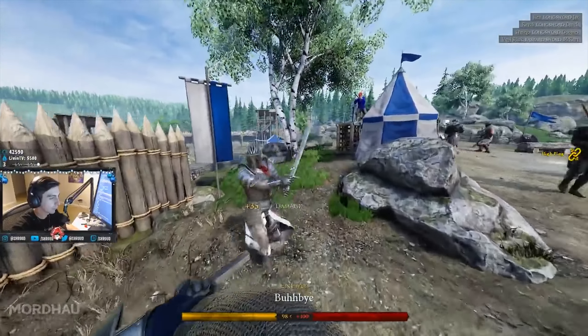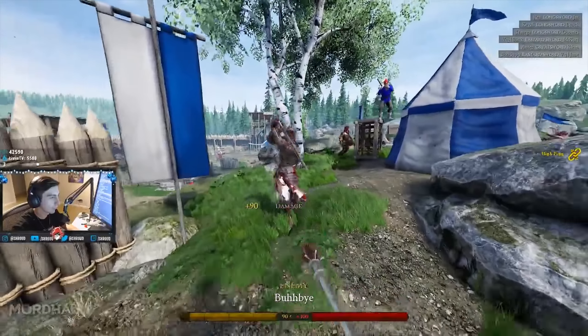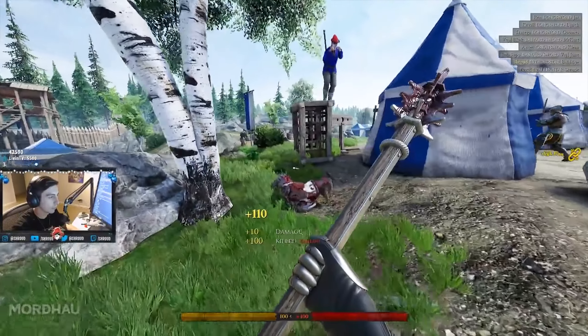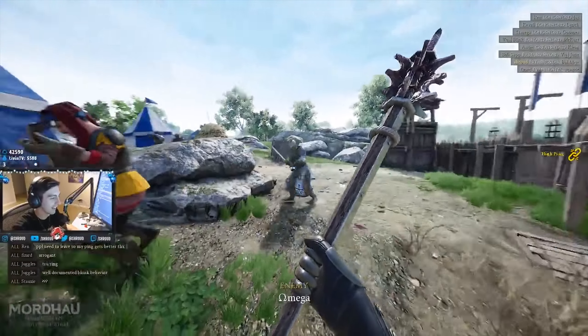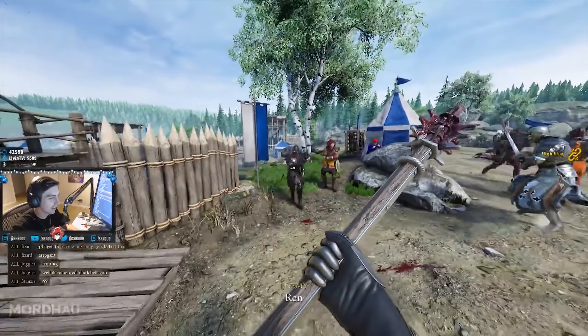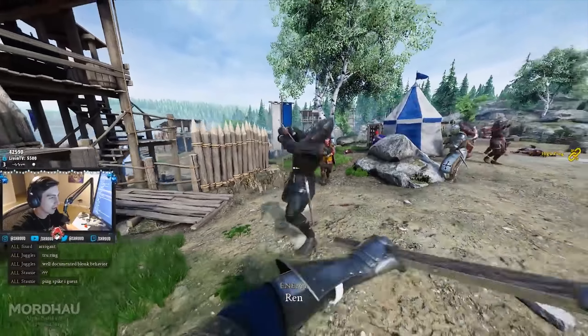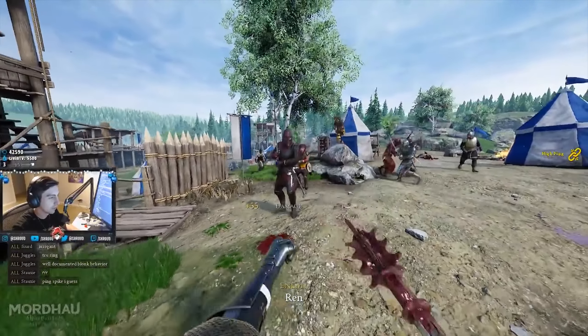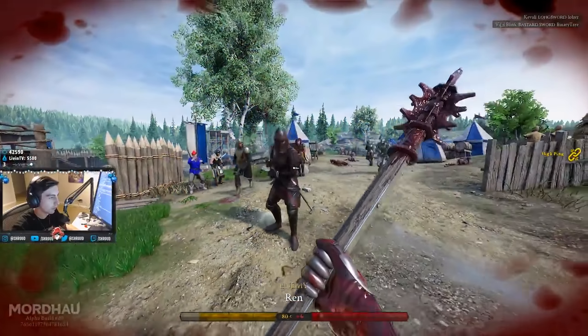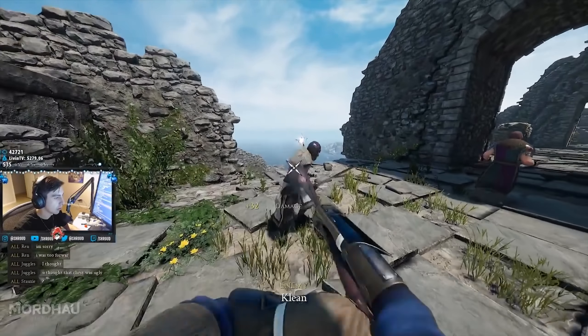Some might propose sprinting to be the default and pressing shift to walk instead, but this would cause its own issues. Noobs would be running across the map on low health and stamina, as they would never walk to regen. Pressing shift to sprint is a universal standard across FPS games now, and you could end up with players constantly walking when they intend to move faster. I know this annoyed me in Mirage: Arcane Warfare when auto sprint was on by default.